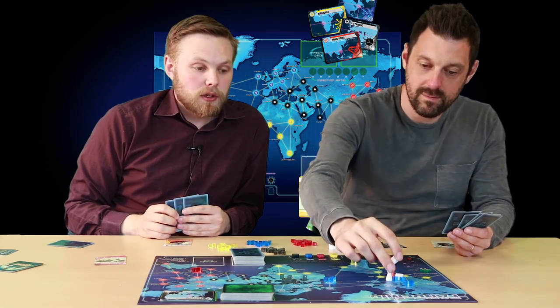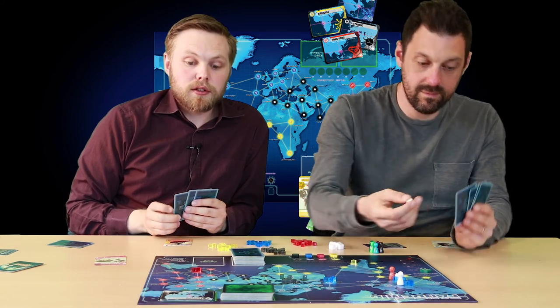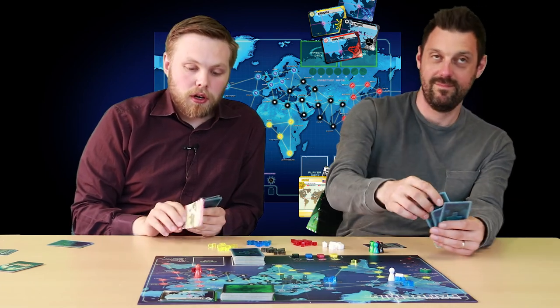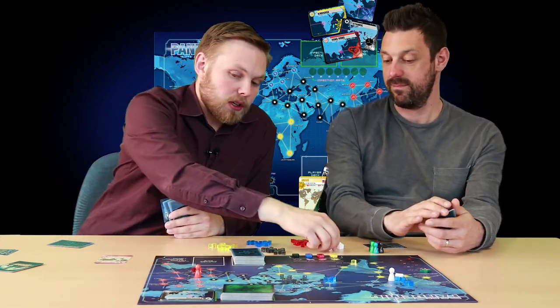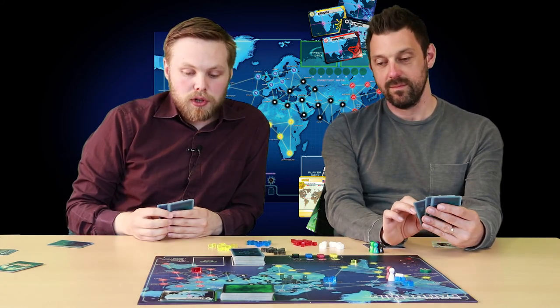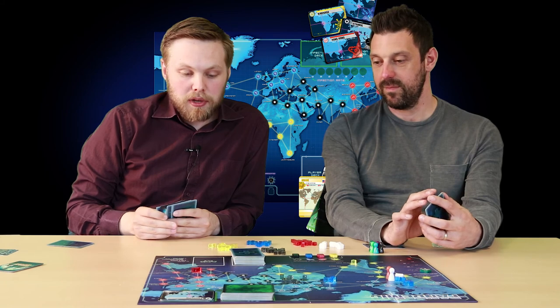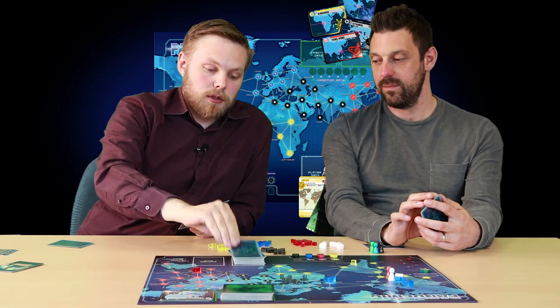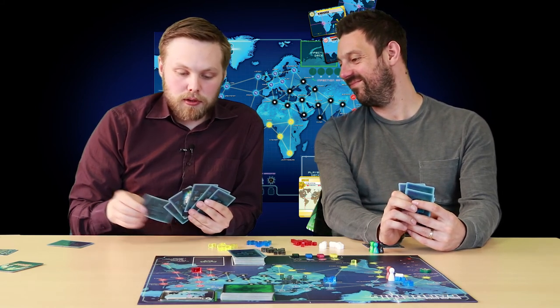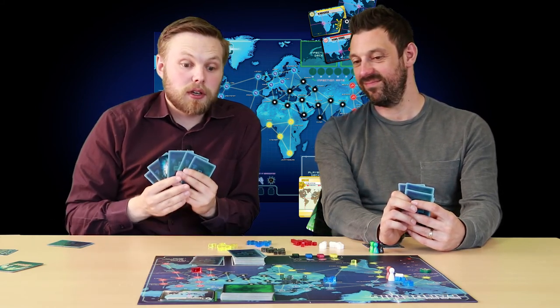Also at this stage you can place a research centre as one of your actions, as long as you have the card that corresponds to that city. For example, if I was in Hong Kong I could discard the Hong Kong card and build a research station there. After you've taken your four actions, you draw two cards from the player pile. At no stage can you have more than seven cards in your hand — if you do, you'll have to discard down. So with eight cards I'd have to discard one to keep seven at all times.